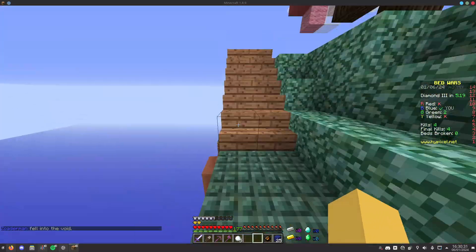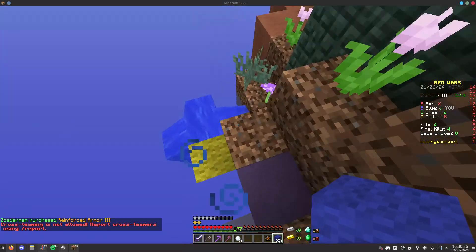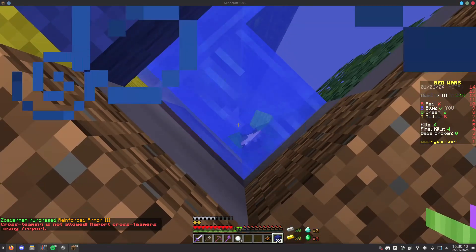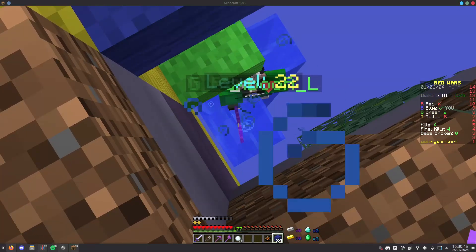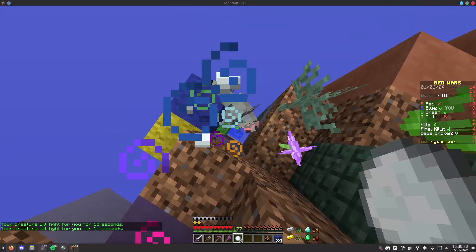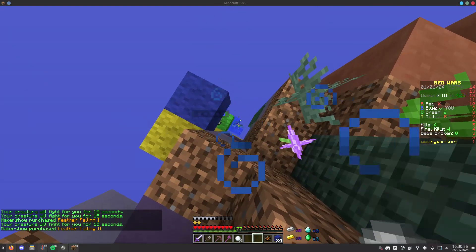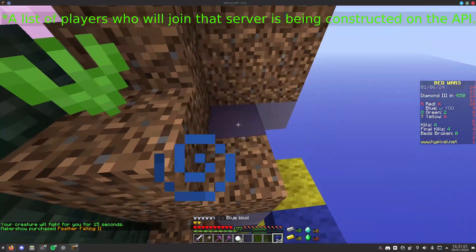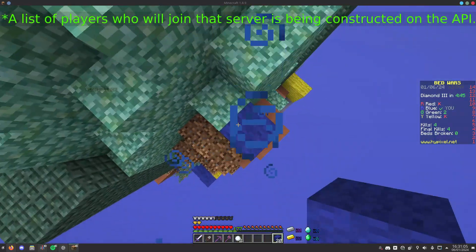When the client does get an ID, it will send a request to another endpoint to get the IP of the server. The API will only return the IP when the server is ready to accept players, so the client continues polling until it gets an IP. The minigame server is also polling the API to determine which players have joined and which minigame and map it should use. Nicely, while the first player is waiting for a server, other players can also be doing the same in parallel, so a list of players is being constructed on the API even before the server is ready.